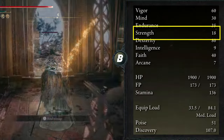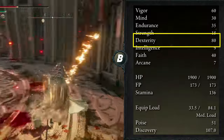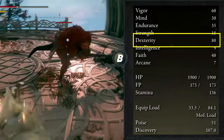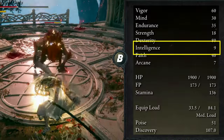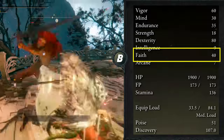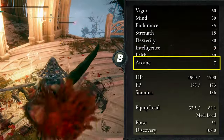Endurance at 35. Strength at 18, just to meet the Nagakiba requirement. Dexterity at 80 — this is your main attribute, and the Nagakiba at max level with keen affinity will scale A with it. Intelligence at 9, no points here. Faith at 40 — this is your second most important attribute apart from Vigor. With a decent amount of Faith, you deal great damage with your incantations.